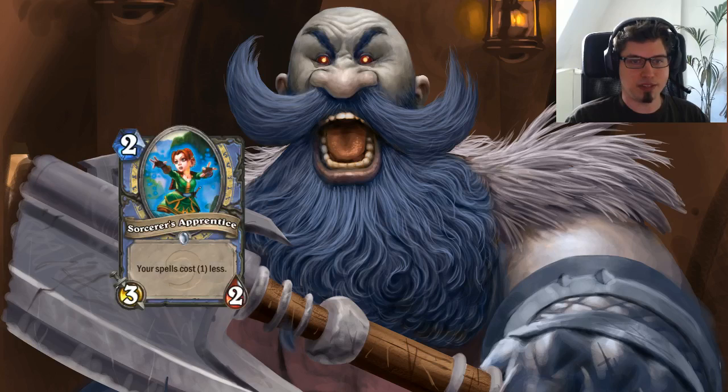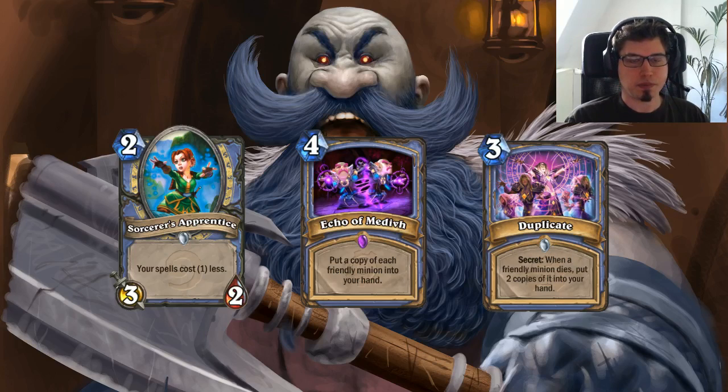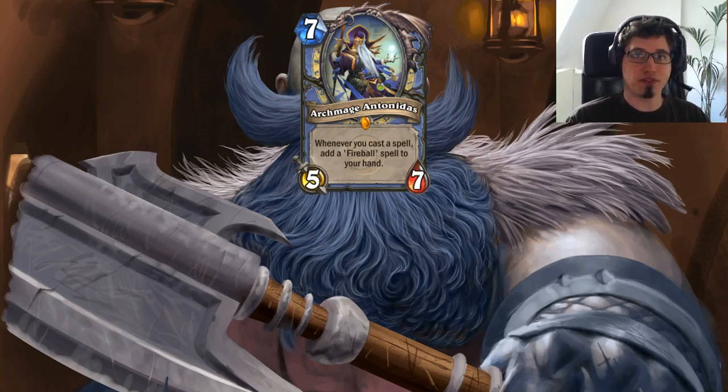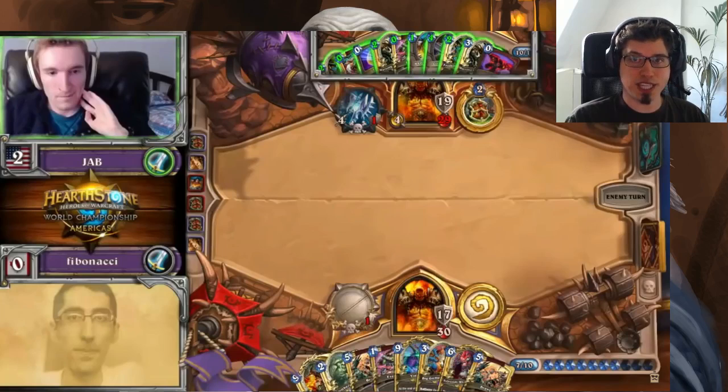For example, if you play a Sorcerer's Apprentice — or even two — echo them, use Duplicate to get more, then play Archmage Antonidas, you suddenly have infinite Fireballs you can cast until your turn timer stops. That's a truly infinite combo, especially with an Emperor discount. And looking back at the screenshot of Jab's hand: most cards were discounted — Frothing Berserkers, Warsong Commander, Grim Patron, Whirlwind, Inner Rage — so it actually needed a lot of setup.